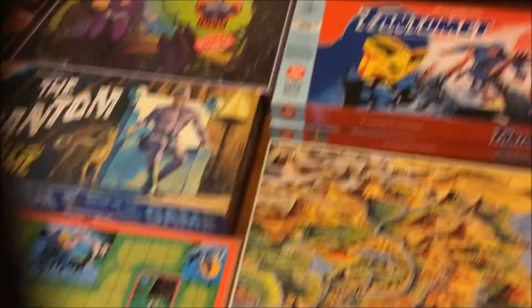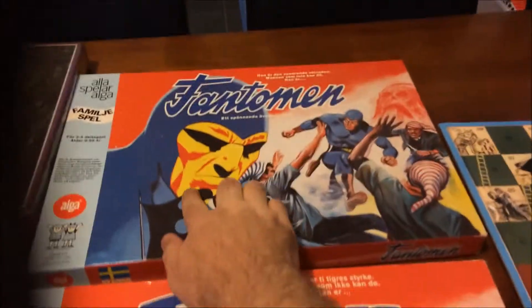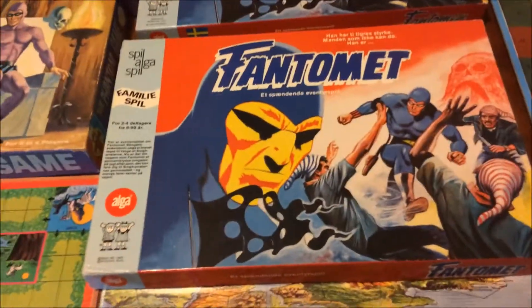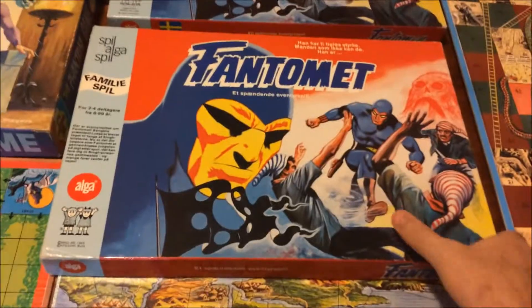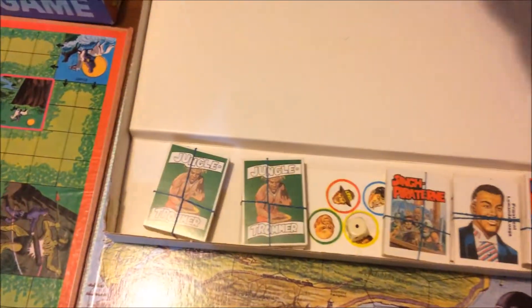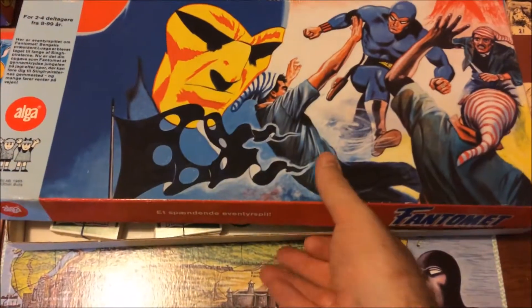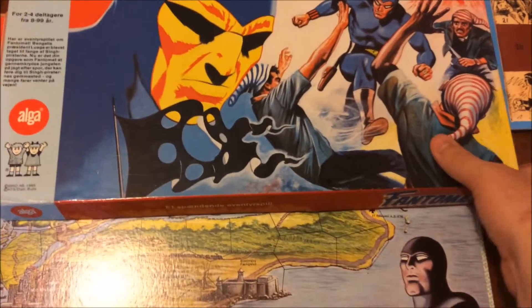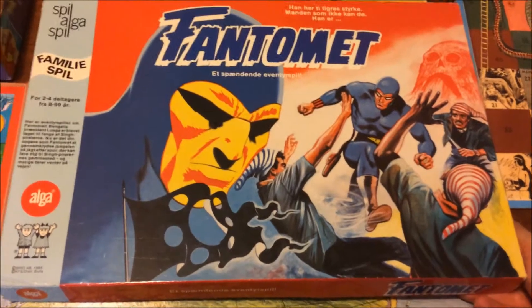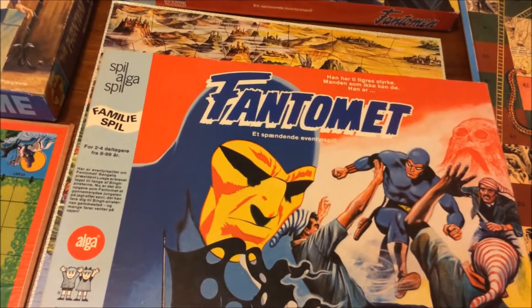Moving on to this one — it's very similar, the only difference being 'Phantom It' on the cover. This is the Swedish and Norwegian version, and as I said there is a Finland version as well which I don't have. It's got a beautiful map and all the pieces inside. I don't actually know how to play this game. Friends have told me it's very hard to understand, and even they don't really get it, so for an English speaker it's probably just going to be a conversation piece.